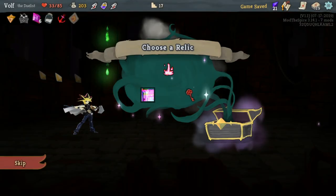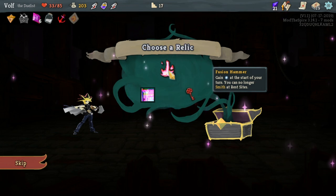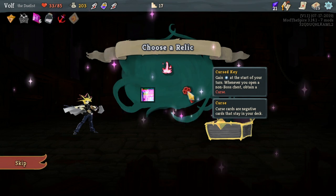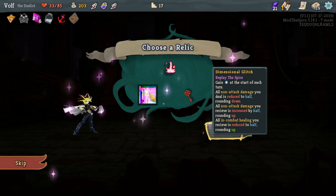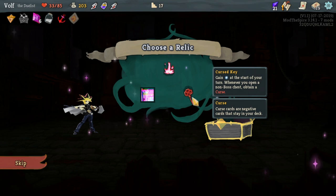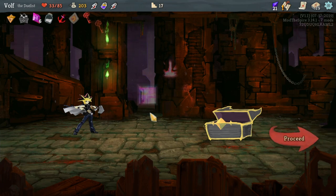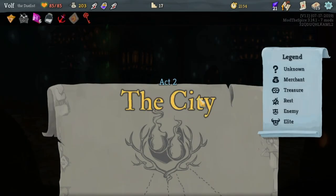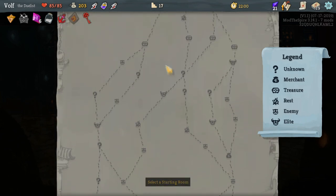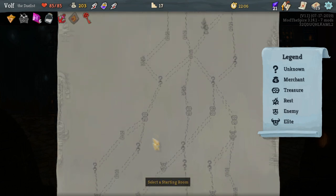I'm gonna get Sword Reveal Light out of that. Whenever I open a non-boss chest - Jesus Christ. All this has gotta be over. I would rather take the curse, to be honest, because I won't get it too often. This is like the shadow boss - I think it's like the Phantom or something like that.